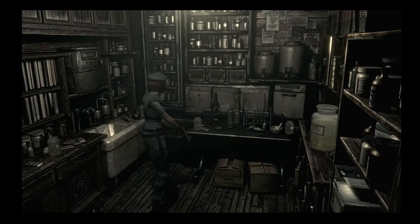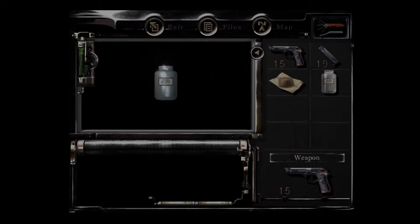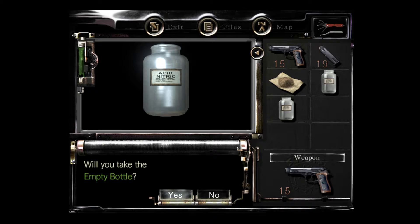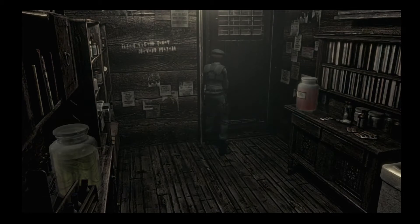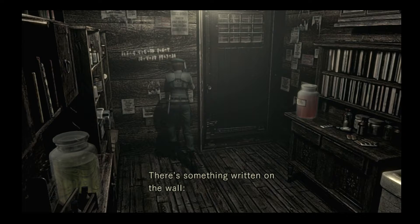Sounds like something's moving in here. There's a lot of stuff in here. I'll take all the bottles — hell yeah. Okay, I have 4 bottles. There's something written on the walls: 1 plus 3 equals 4, 4 plus 6 equals 10, 1 plus 6 equals 7, 10 plus 7 equals 17, 10 plus 3 equals 20.